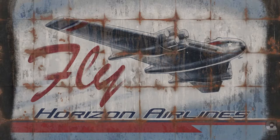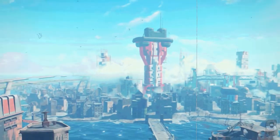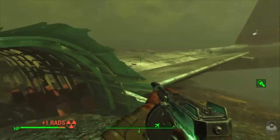Skylines Flight 1665 and Skylines Flight 1981 take off from Washington DC and Chicago to Boston respectively. They both crash en route due to the effects of the nuclear detonations. The wreckage of these planes can be found in Fallout 4.